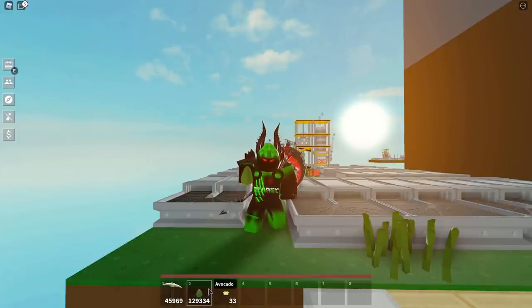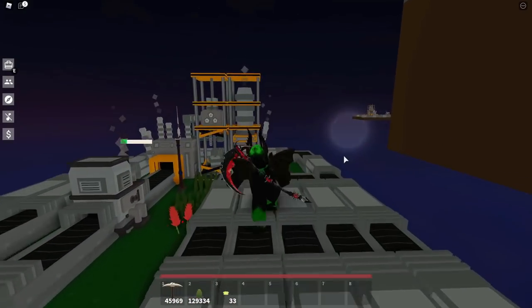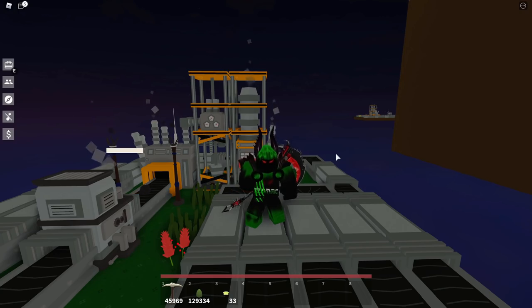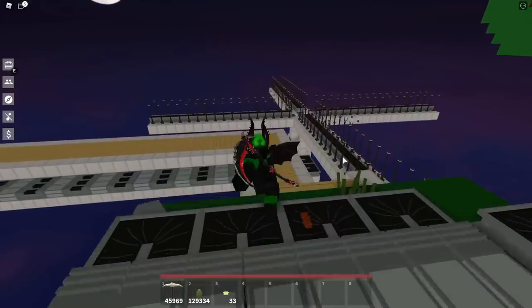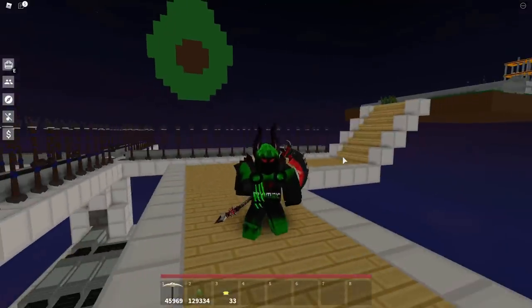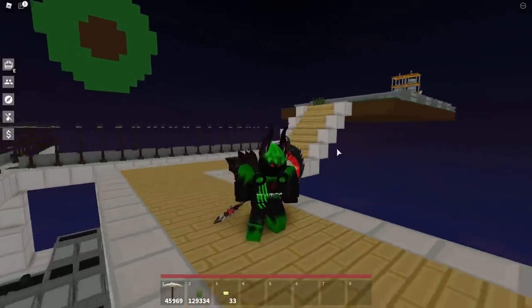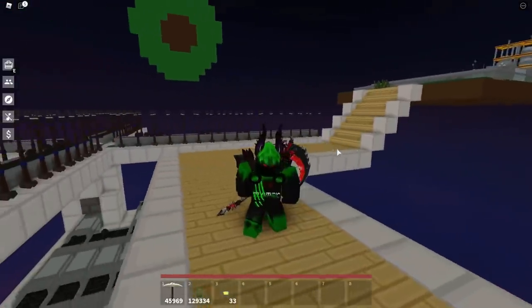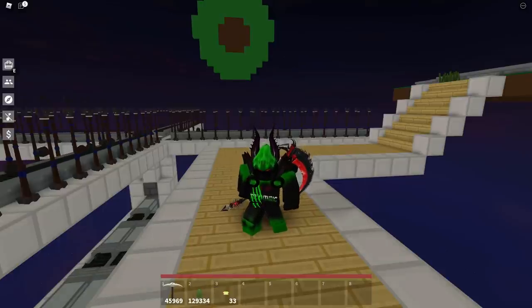If it's client-sided, whichever item has the white outline and is darker is going to be the one that other people see you holding. But if it's server-sided, it's still going to do this, but people will see both. I'm not sure how new this is — it's been happening for the past few days, and just recently it became kind of easier to do by actually trying to make it happen. A few days ago when it first started happening, it wasn't really that common, but now it is very easy to make happen.